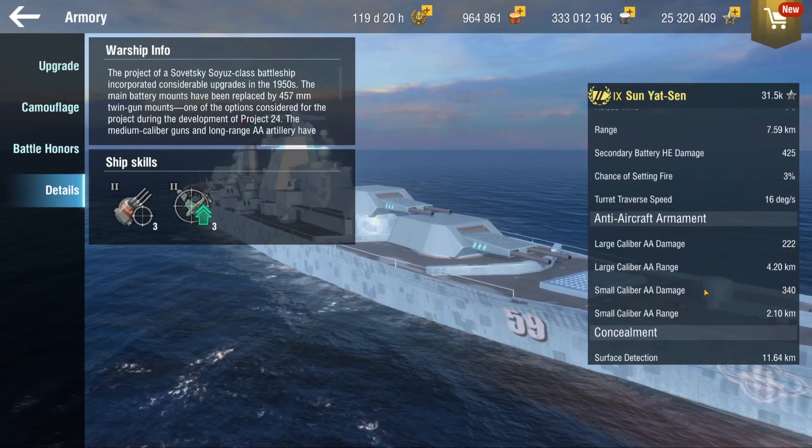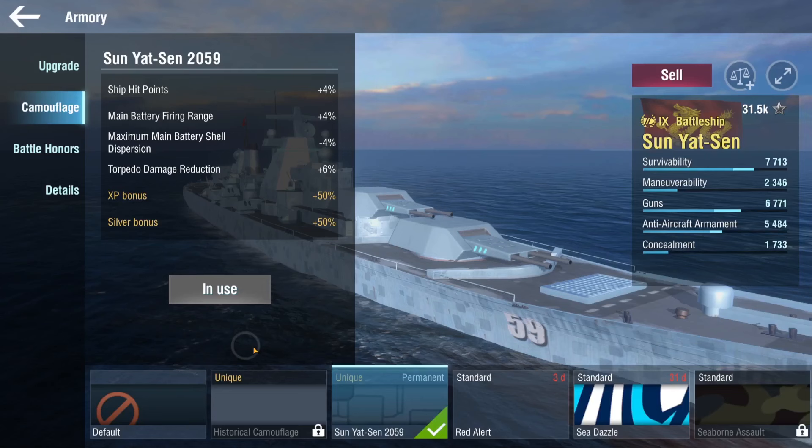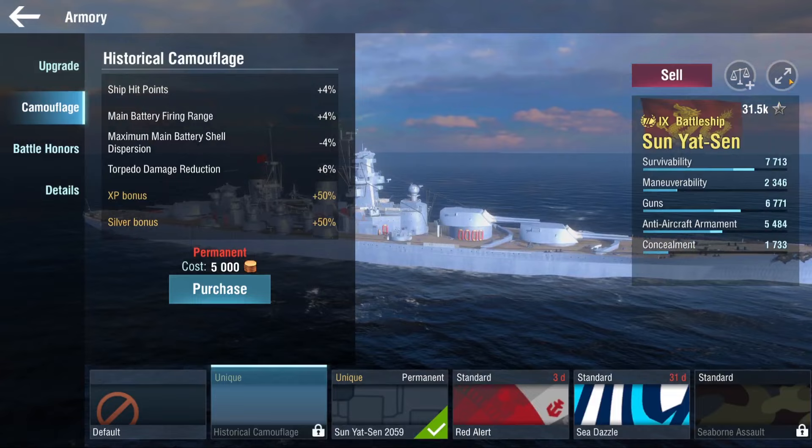The AA is also good. It's good against the Manfred and the Haku, but Maltas, Midways, and ships like that are going to be dreadful.